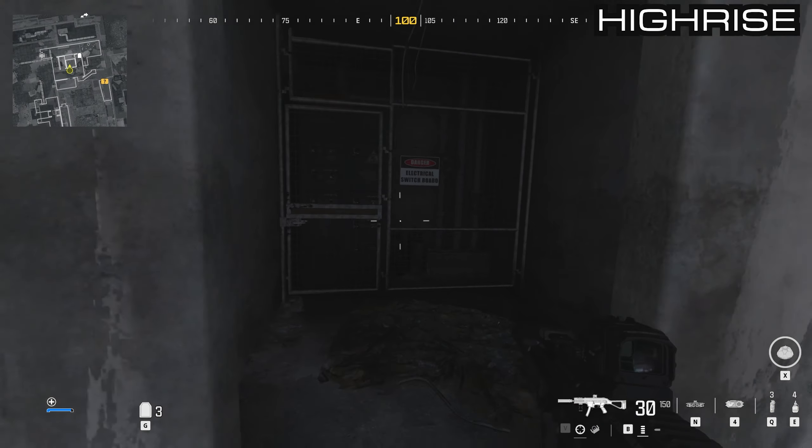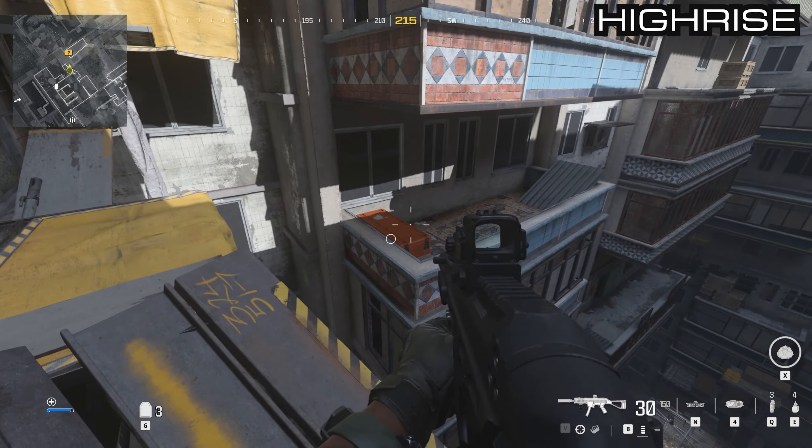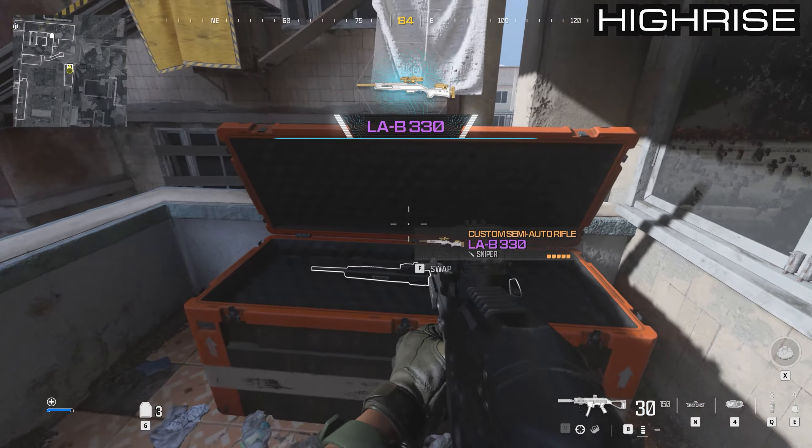Pick up a self-revive kit in here as well before jumping back out the window. Get into that box we saw earlier on the scaffolding — come over here and make the jump across. You can grab yourself the LAB-330.